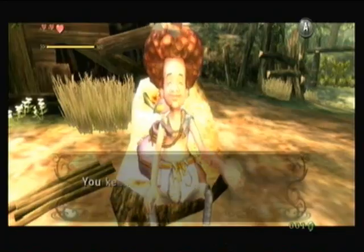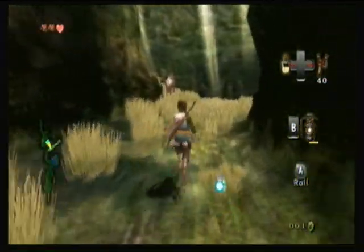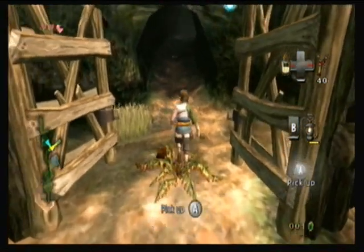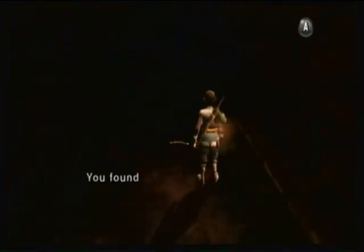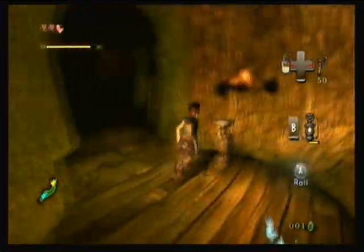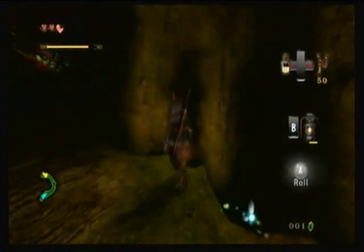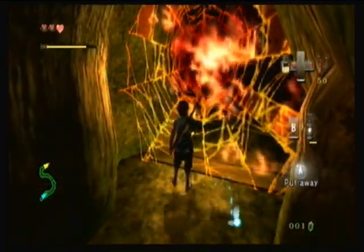We can actually buy lamp oil from that guy for 20 rupees if we run out. There's really no reason to run out — you could if you're careless, but there's no reason to. I just walked into the first enemy I saw. It's a plant — I don't really know what they're called in this game. They're like Deku Baba plants or Boko Baba; I don't know what the equivalent is in Twilight Princess, but it's the same idea. If you kill them they give you a little seed pod — you throw it, it has either rupees or seeds. So we do need the lantern from here. I don't think the game lets you continue until you get it. Even with a wooden sword we can take down those stupid plants, so really no threat at all. Use the lantern to burn the webs — classic Zelda right there.